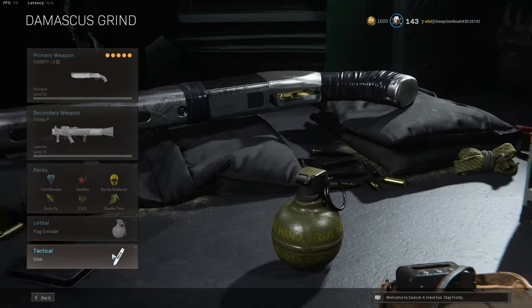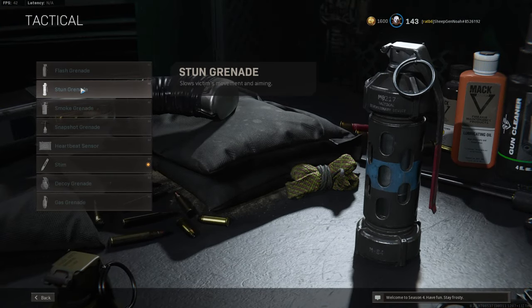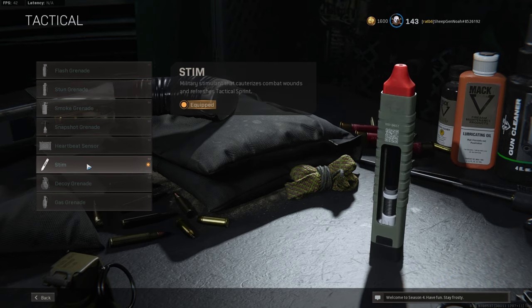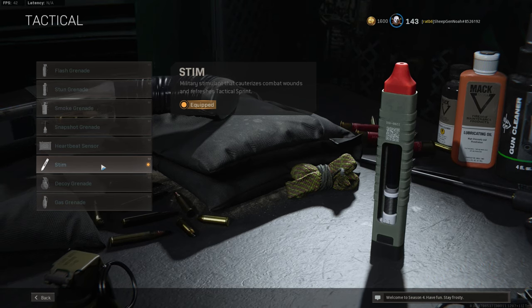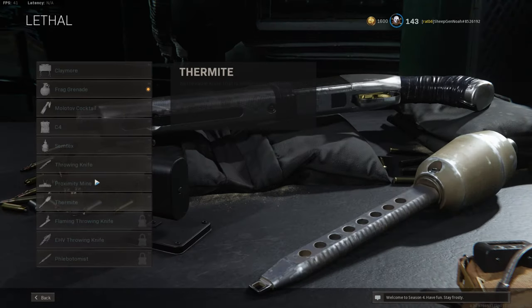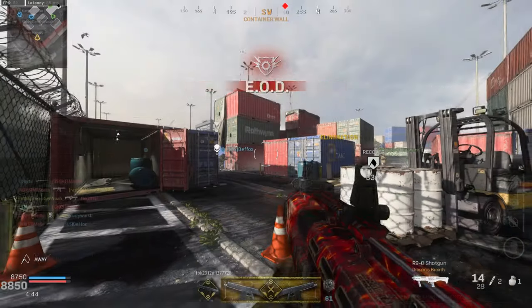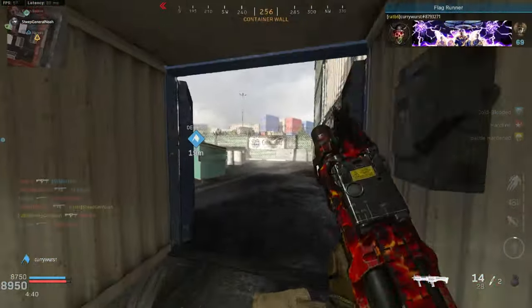For tacticals, if you're a really aggressive player, stuns can work very well with shotguns because you can stun a group of enemies and run in quickly and kill them all. However, if you're a slightly less aggressive player, or you're on a shotgun like the 725 where you shouldn't be running into big groups of enemies, a stim is a much safer tactical to use. For lethal, this doesn't really matter — I mainly use termites, but if you're playing Shipment I'd recommend running a frag grenade, and whenever you spawn just randomly chuck it, and the majority of the time someone will walk by and you'll get a kill out of it.